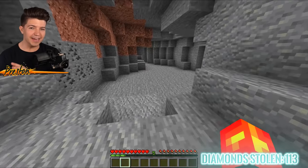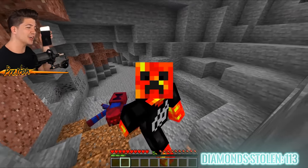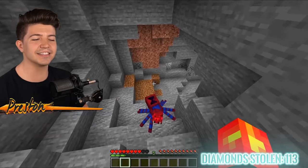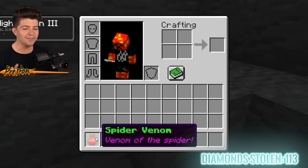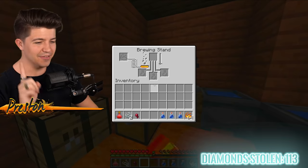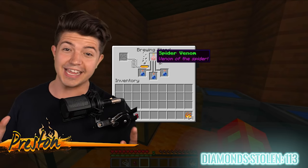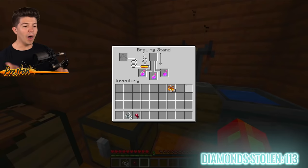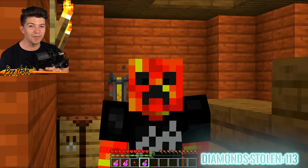Before we can make this potion, we need to kill this Spider-Man spider — it drops the one and only spider venom needed to make our paralysis potion. This is my house where we are brewing the special potion. We've got bottles of water — we add in our spider venom, plus blaze powder. Three splash potions of paralysis! These don't last very long — only 49 seconds. When we use these on Jelly we have to be super fast. Jelly has no idea we were the slime chest or that we were working with King Slime.